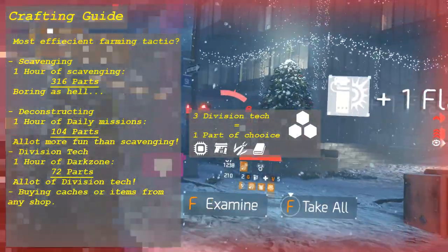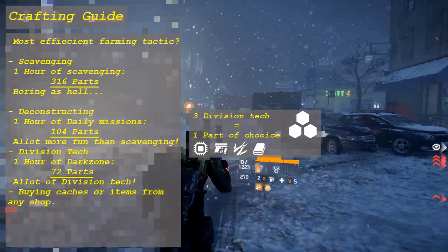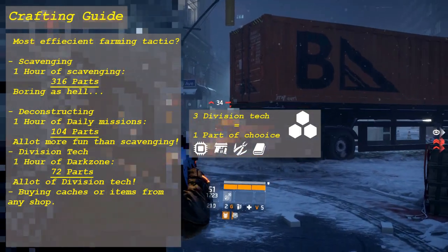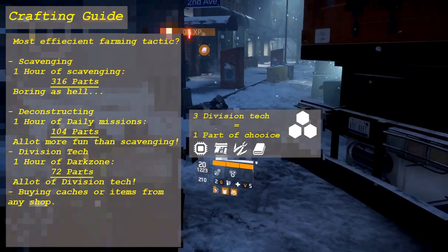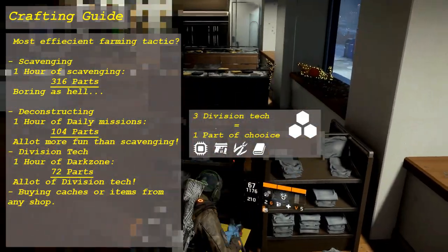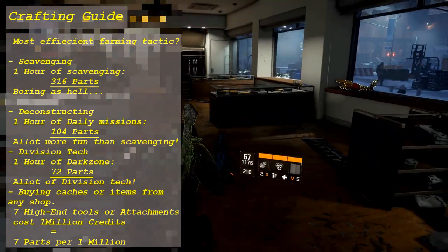Crunching the numbers, that comes down to about 30 items per hour plus division tech — about 40 parts from deconstructing, 45 division tech from sealed caches, and 20 just from gathering. This comes down to about 60 parts an hour, not considering underground events and supply drops since those items go straight into your inventory. If you do pick those up, the efficiency goes up quite a bit. The conclusion is that I get around 70 parts an hour from the dark zone. However, the division tech makes up for the parts I lack compared to other strategies, since you can pick whatever part you need and avoid wasting parts you won't use.